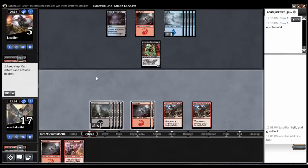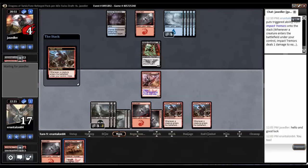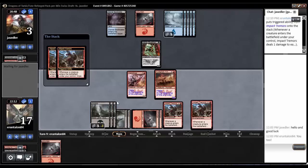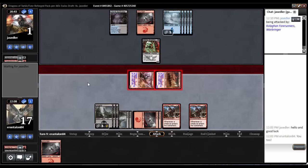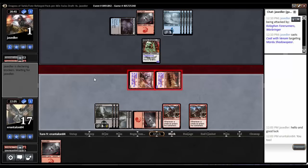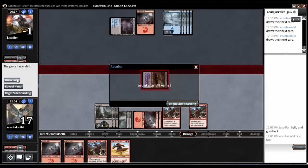He just passes the turn — I wonder if he's flooding out or off a color. Kolaghan Forerunners! We'll dash him in — double Impact Tremors. Dash him in again — double Impact Tremors. Take him to one and swing in. Did we get there? He's gonna Coat with Venom — that's not gonna win. Just Coat with Venom, and there's our third Impact Tremors. Done.